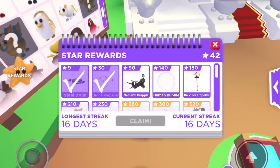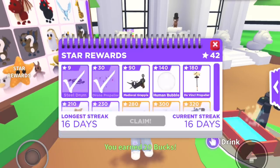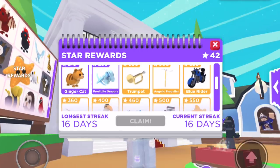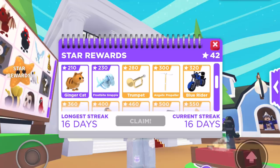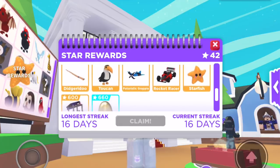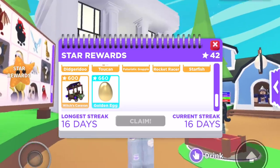I want to show you all the items I do have from my 16-day login streak — which is pretty pitiful, to be honest. I have a steel drum and a drone propeller. There's also a medieval grapple, human bubble, Da Vinci propeller, ginger cat, frostbite grapple. Then it goes gold — meaning they're kind of rare. There's a trumpet, angelic propeller, blue rider, digeridoo, toucan, futuristic grapple, rocket racer, starfish, witch's caravan. And finally the golden egg, which I really want but don't have.